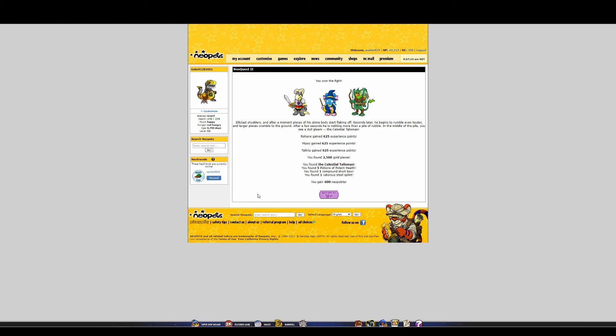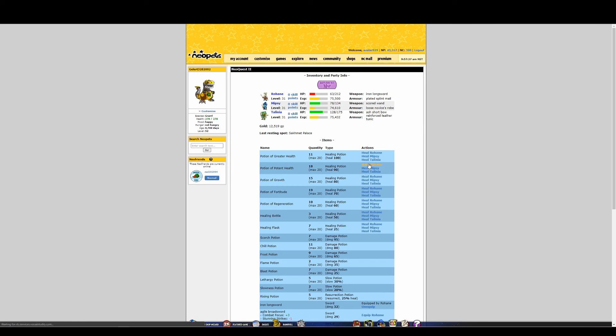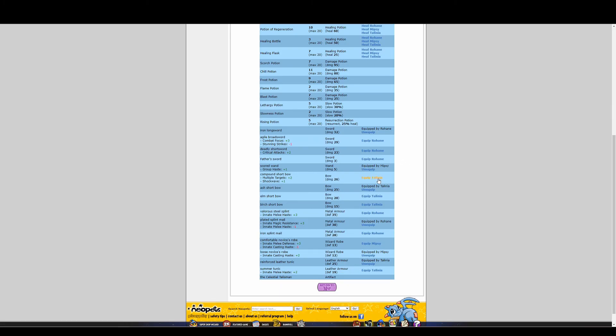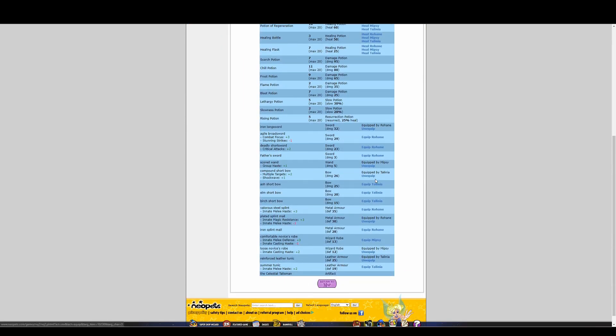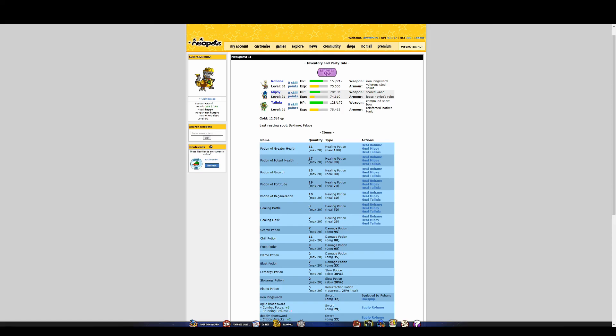Siliclast shudders and after a moment pieces of his stone body start flaking off. Seconds later he begins to rumble even louder and larger pieces crumble to the ground. After a few seconds he is nothing more than a pile of rubble. In the middle of the pile you see a dull gleam — the Celestial Talisman! We got a new bow, some potions, the Celestial Talisman, and a new splint. The Compound Short Bow is a straight upgrade — awesome. And the other new item is a definite upgrade too — wow, that's really good!